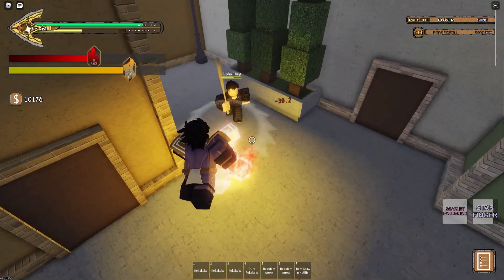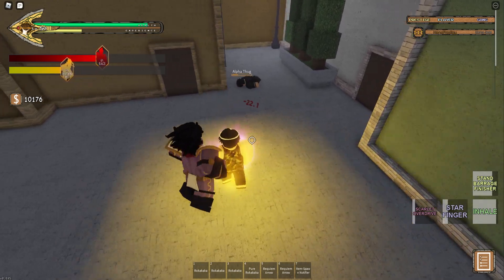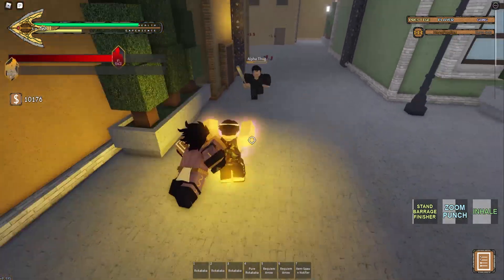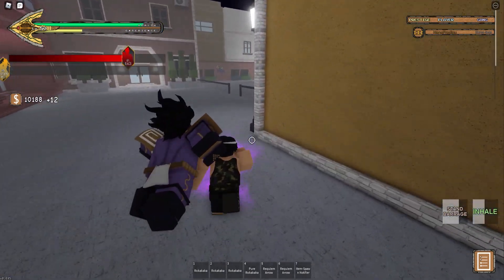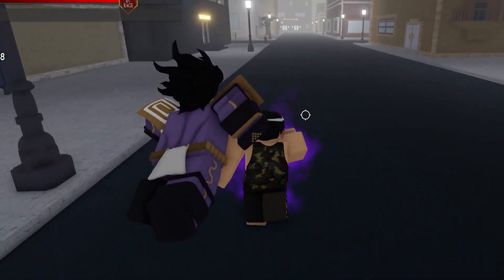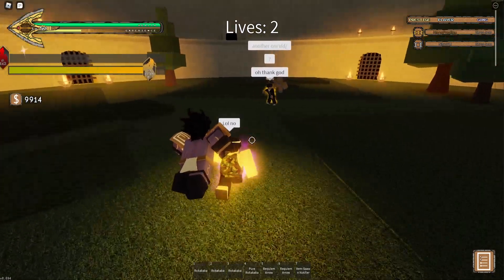Once you land a stun and think your opponent's gonna block, use one of your guard breakers. An ideal combo is something like star finger into a scarlet overdrive to break their guard — just like that. You can break their guard again if you think they'll block, or zoom punch if they won't. There are so many options in this kit; it gives you a lot of pressure — pretty much the unlimited stun build if you play it right. We also have The World.